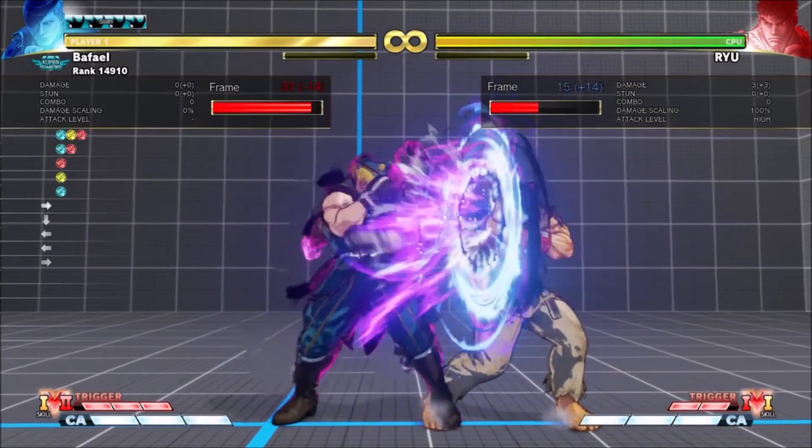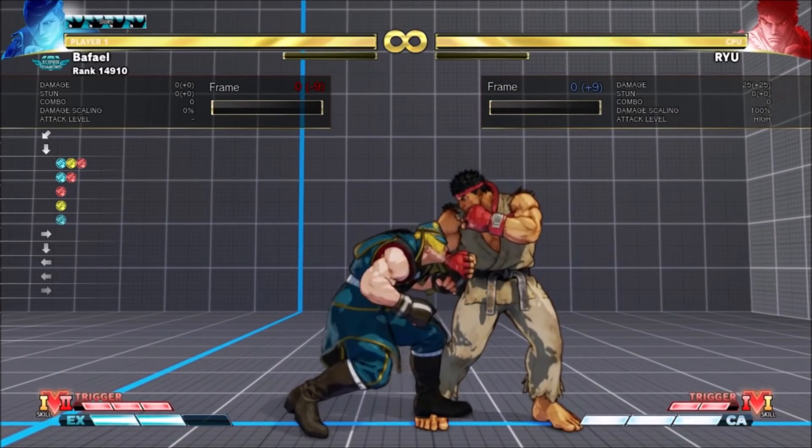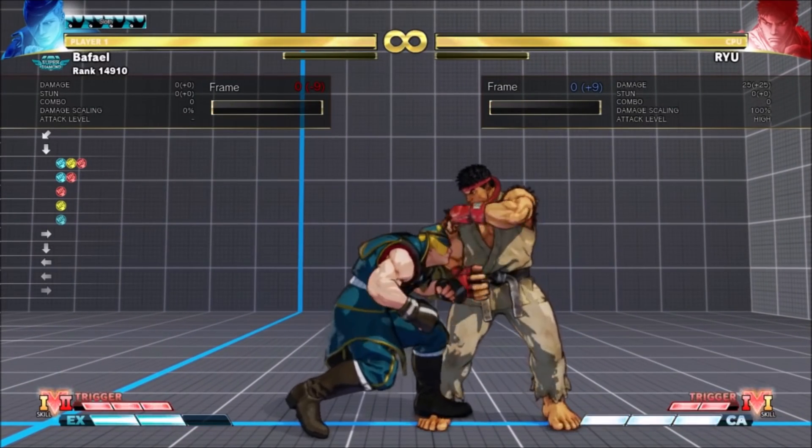It's unsafe on block, but on hit it adds a nice chunk of damage from a very non-committal special Ed can throw out basically whenever. This is a nice buff.